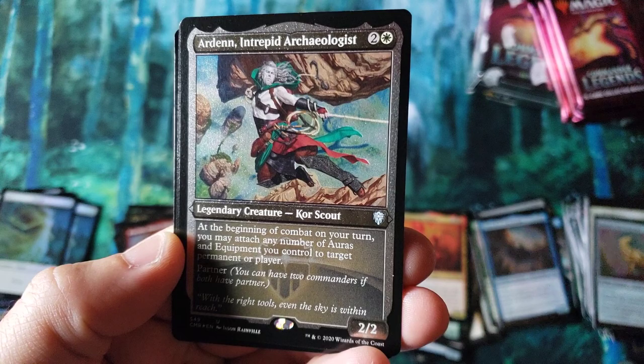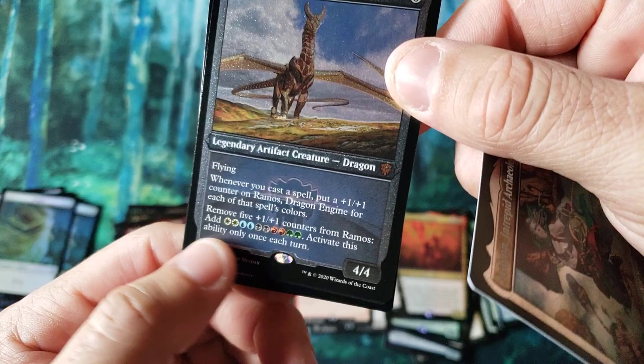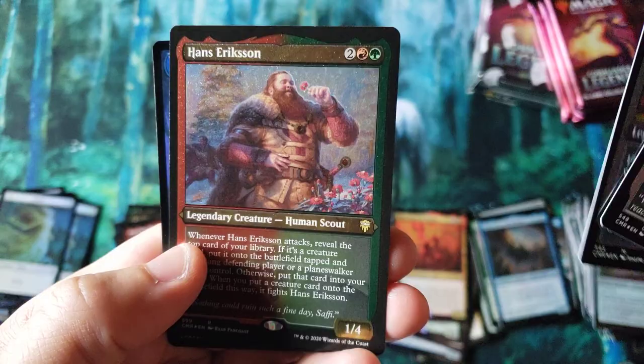Some of that etched artwork — whoa, that looks gorgeous, everybody. Look at that — Ramos, Dragon Engine. I remember you from the previous Commander deck sets, because I'll never forget that artwork, and I remember the ability to remove the counters and add a bazillion mana to your mana pool. And there's Hans Erikson — same card but an extra foil.